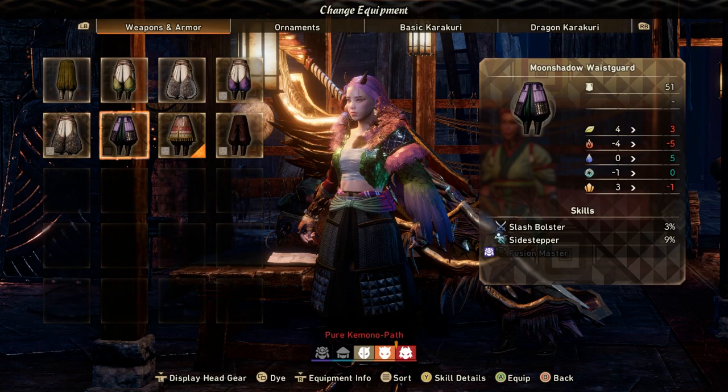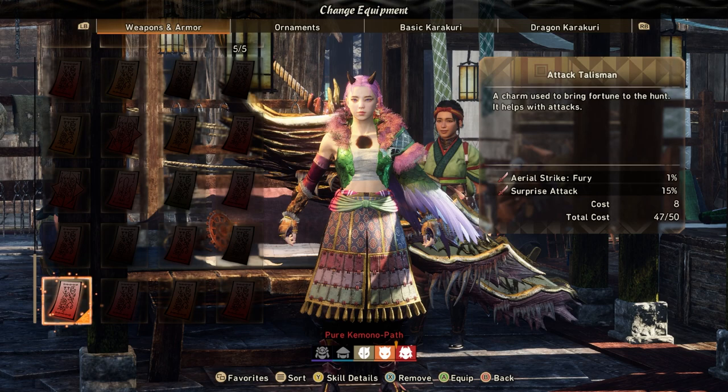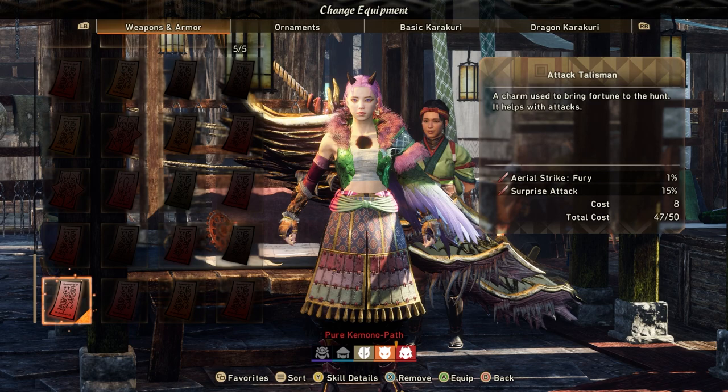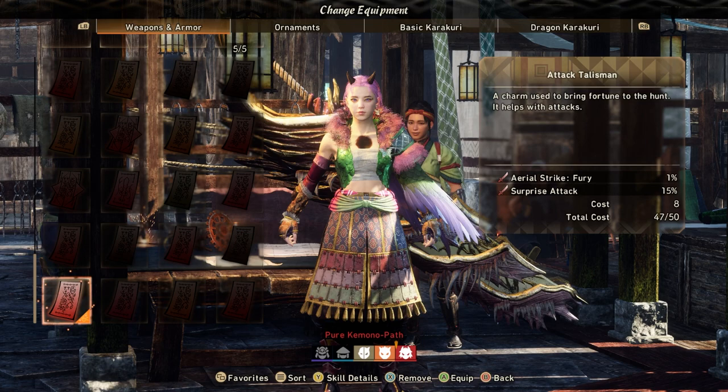That's basically the build. Sometimes I switch to boots that give my Greatsword +3% damage and Sidestepper when I need to dodge a lot. That is my build — that is how I've been farming so much stuff. It kind of makes the game a little less fun, honestly, but it has let me beat things I definitely didn't have the gear for yet. Some of these monsters in the Volatile fights are absolutely ridiculous and would take like 30 minutes without doing this.